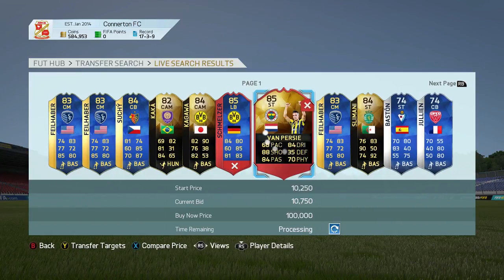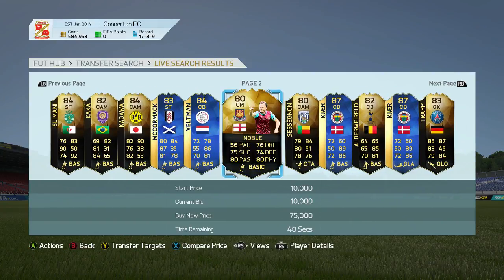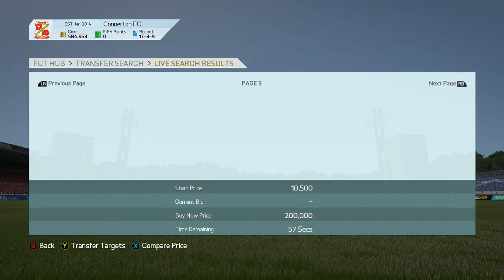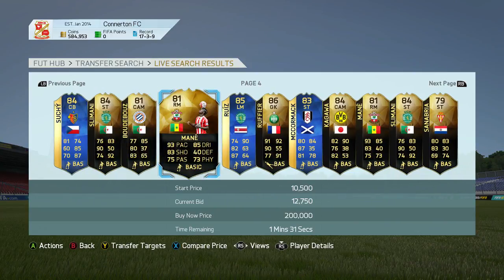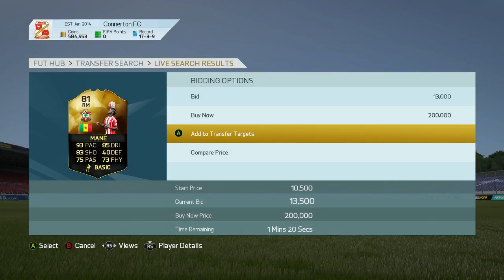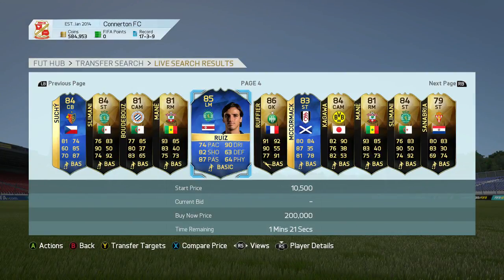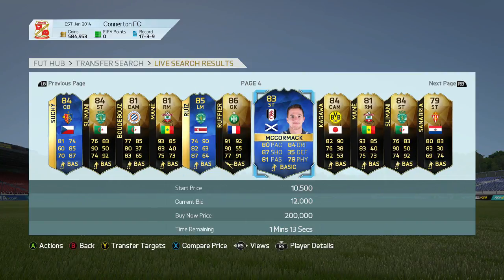Van Persie for 10,750 — this deal is incredible. I'm going to skip ahead a bit so I've actually got time to bid on these players. Slimani — no, because he's in this week's Team of the Week, and mine is in this Team of the Week as well. Yeah he is, but this one goes for 30k. That one goes for 30k — that's ridiculous. Brian Ruiz — how much do you go for? He goes for 12k, could make profit on that. Ruffier is in this week's Team of the Week.